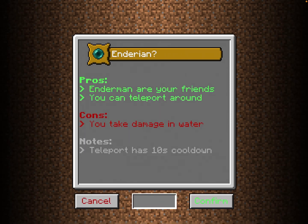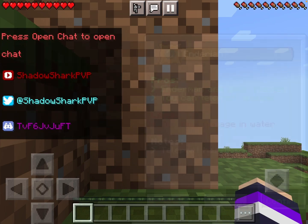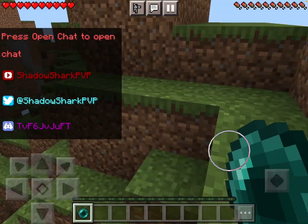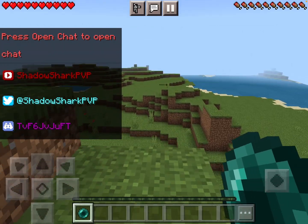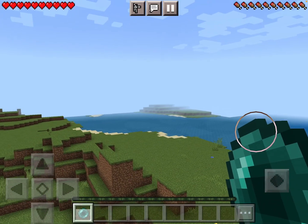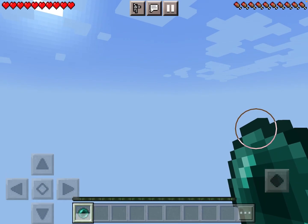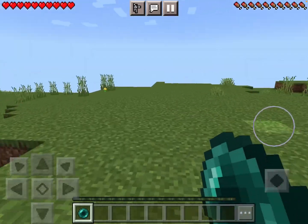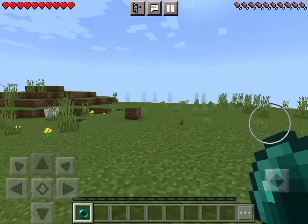We're going to play as an Enderman. So first, we spawned near a coastal village. Too bad Enderman takes damage in water, so I can't touch water or I'll take damage. So that's where the lake is - the village must be over here.